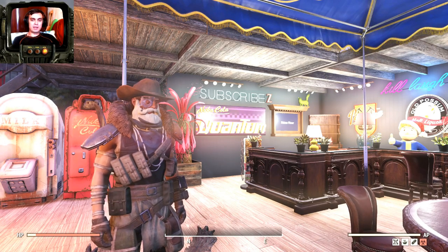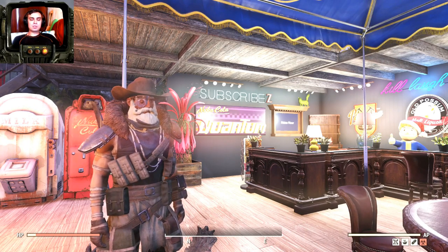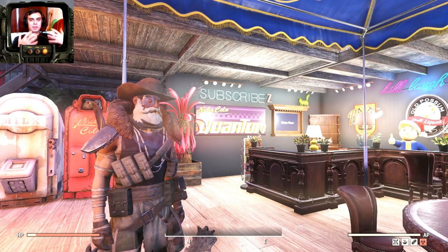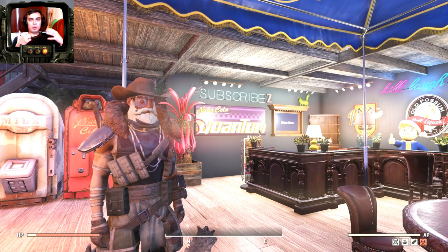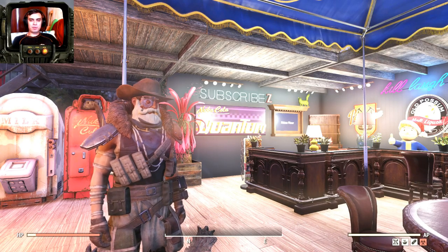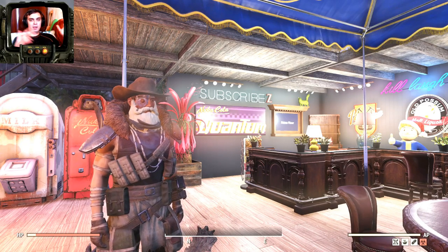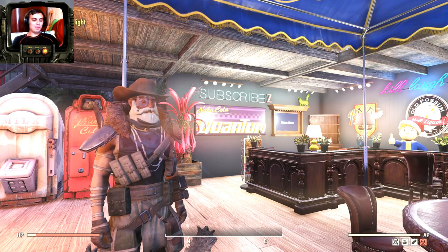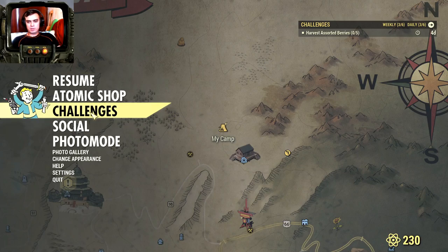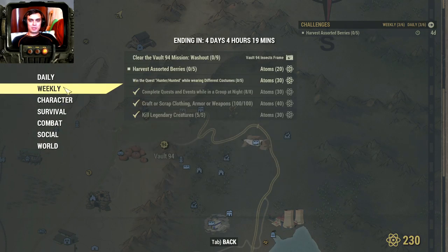Before we actually jump into it, I'd like to mention two events that pop up at some point, not always. The first one is Meat Week — the Meat Week event gives us the ability to farm a lot of acid and other cool materials such as springs and gears as well, because Meat Week spawns a lot of crickets and bears. And the other thing is when you see Vault 94 in the weekly challenges — the Vault mission being Washout.